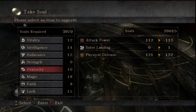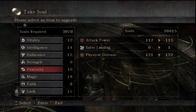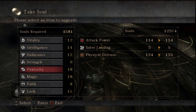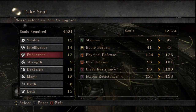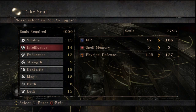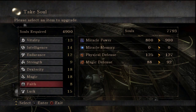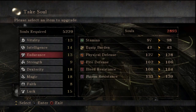I already went ahead and deposited all my excess equipment to Stockpile Thomas. We're gonna start off by getting my dexterity to 18, to eventually meet the requirements for the weapon I'm gonna use. I think I'm gonna put one more point into vitality, and maybe go for endurance instead of intelligence.